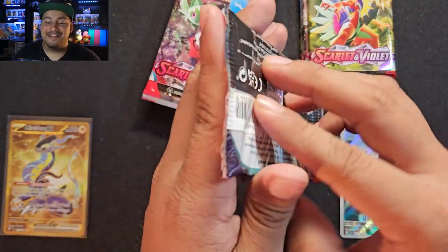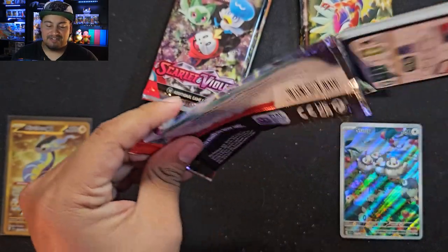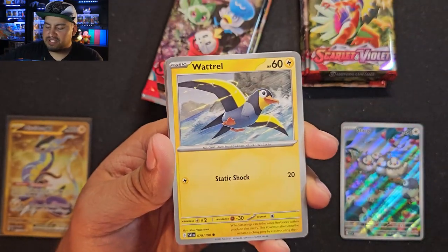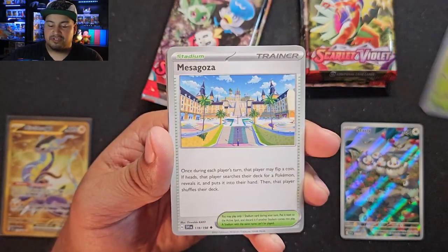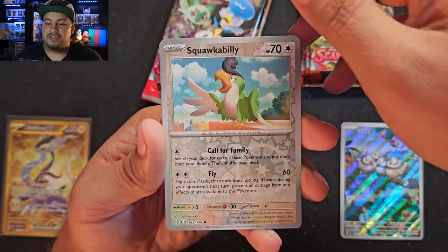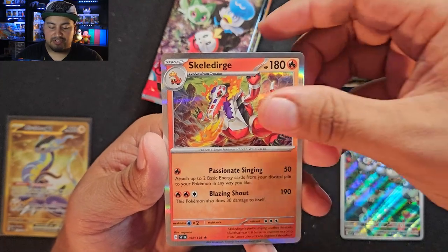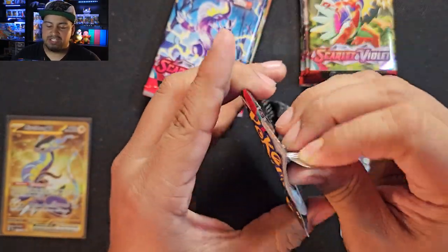I think that might be it for the Scarlet box, because I think it was just a double rare and an illustration rare that you can get on average. So let's see — do we have something? Squawkabilly... Illustration? No, we have Quaquaval — I'll take that. And another Skeledurge with a Water Energy. Violet hasn't produced anything yet. Don't know if we got everything out of the way in the beginning — I hope not. I want to see more.